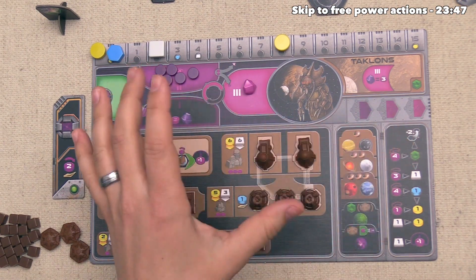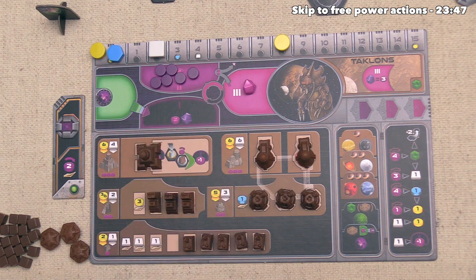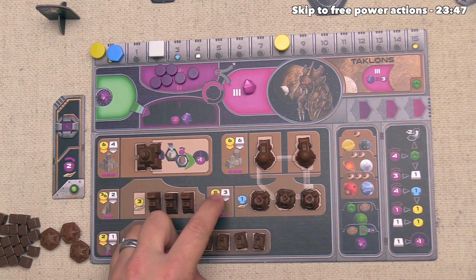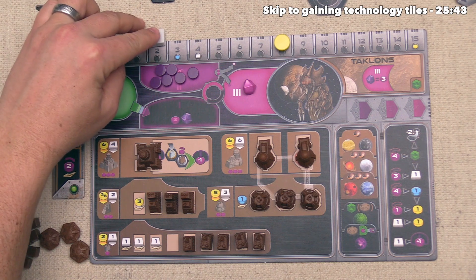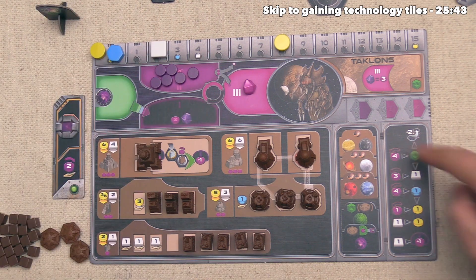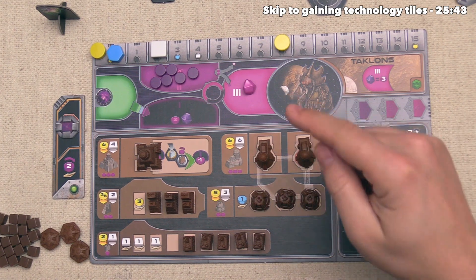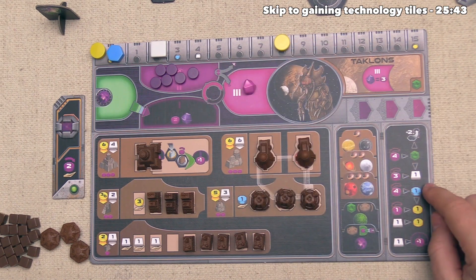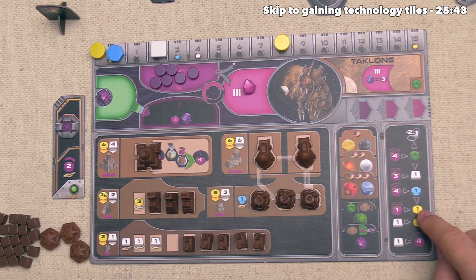The Geodans are done, so now we get to go, and it's time to construct our first research lab. These are upgraded from trading stations and cost five money and three ore. You might say we only have two ore — but it's time to talk about spending power using the free actions. You can only use power when it's in the third zone. Looking at the free actions, this shows how many power to spend from zone three down to zone one for each benefit. For instance, three power gives one ore, four gives a knowledge, and one power gives a money.